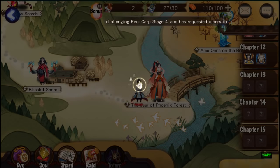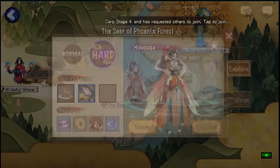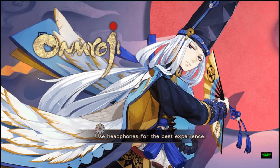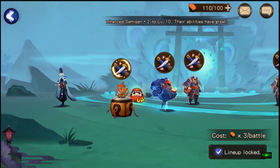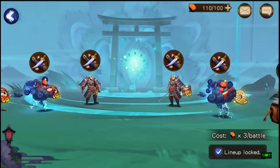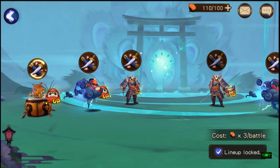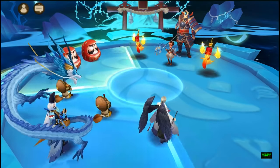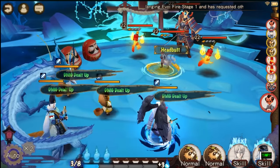Now we're in Chapter 3 hard mode. If you can't do hard, just do normal or whatever level you can manage. When I go in, the first thing I do is check how many stages have an exp up. Here there's only one stage, so I'll battle with the exp up once and leave. If there are multiple exp ups, I might battle all the way until the boss comes out and then fight the boss.